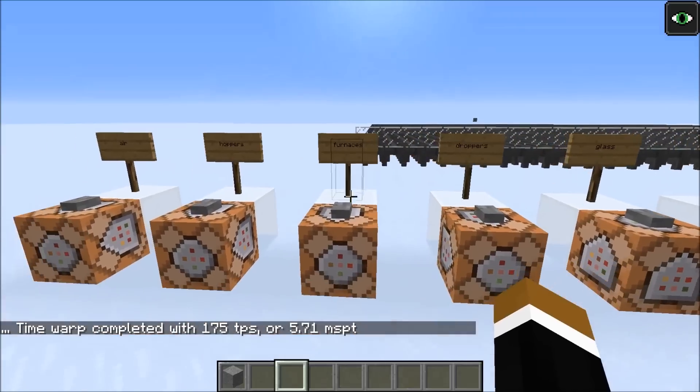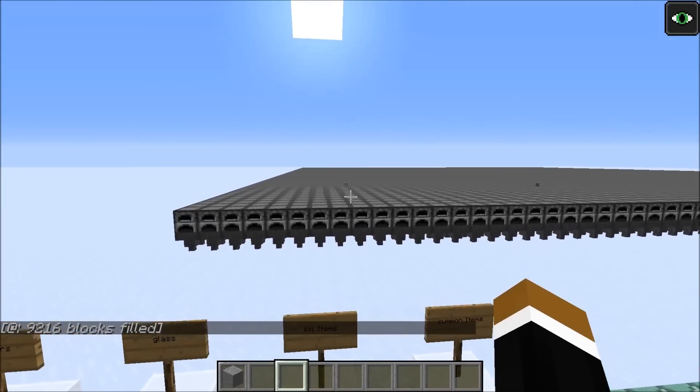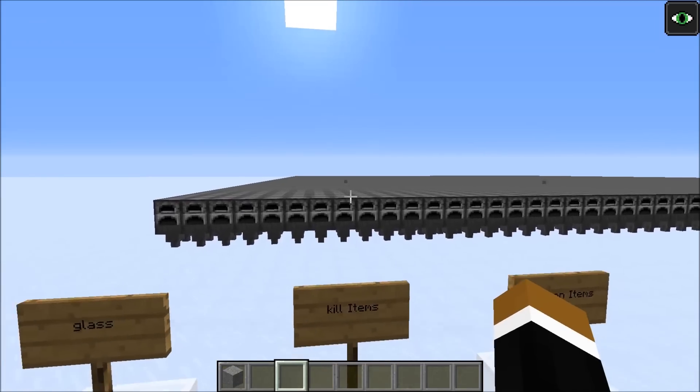Now we'll do the same test again with the layer of furnaces. Those items by the way never despawn. This time we got 191 TPS with the furnaces — so it's a little bit better than without, but only if there are items present in the same sub-chunk.